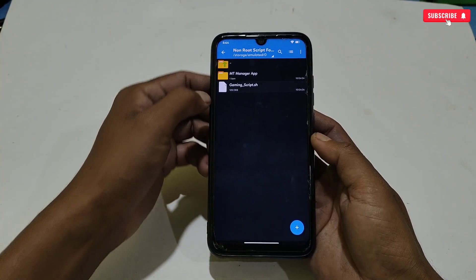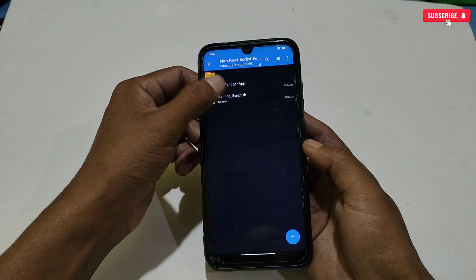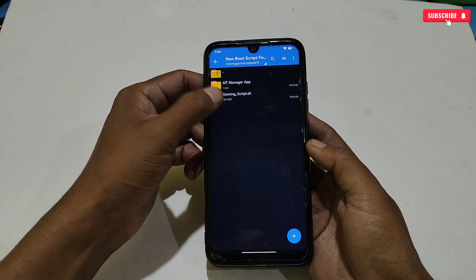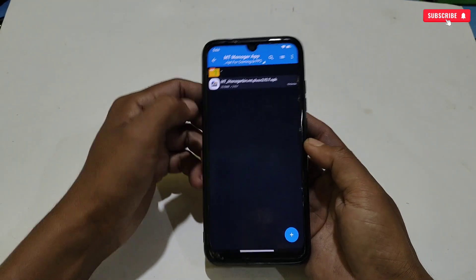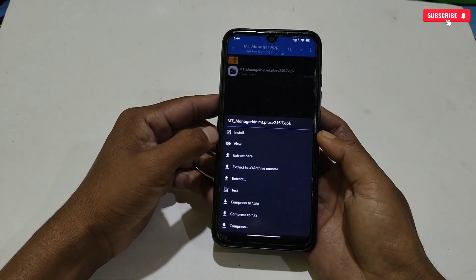First of all, download and extract the file named 'Non-Root Script for Gaming FPS.' Here you will get the MT Manager app and the gaming script.